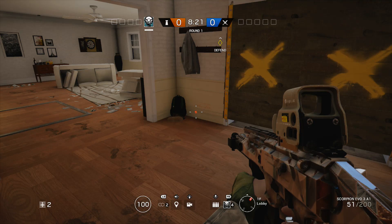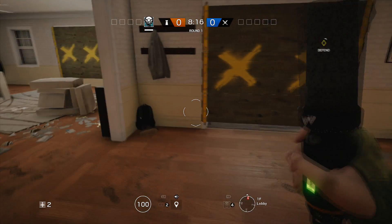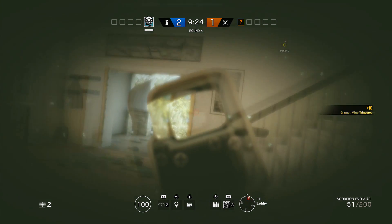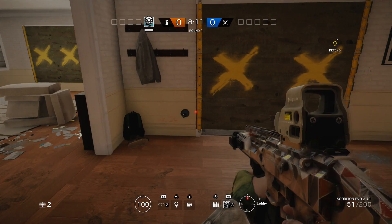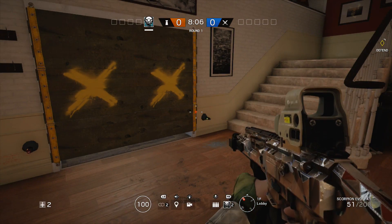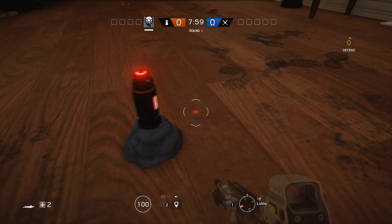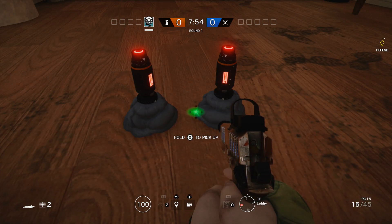Let's move on to her special ability. Ella comes equipped with four Grismat mines. She can throw these mines on walls, ceilings, and floors, and they're triggered when an enemy walks into their proximity. When triggered, the mine disorientates the enemy — blurring their vision and adding a black border around the edges of their screen. This makes it difficult to aim because their vision is blurred and it gets dark. It's also important to note that enemies cannot sprint during the mine's duration, meaning they are slow, can't see well, and can't run away.